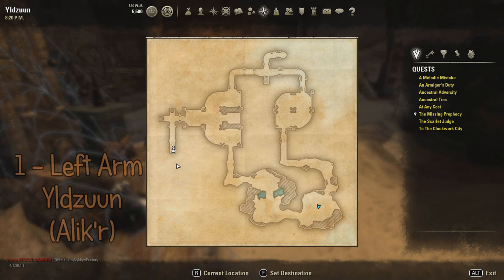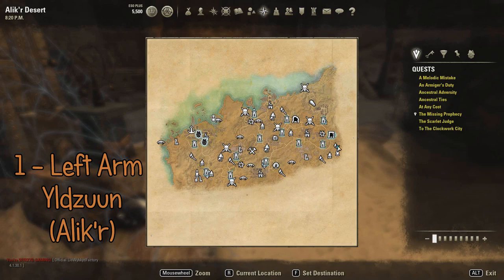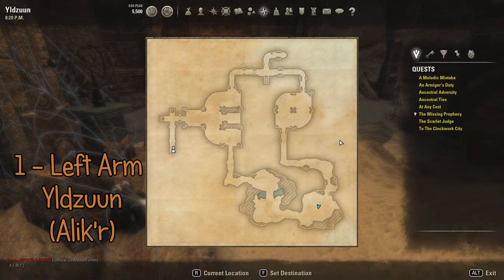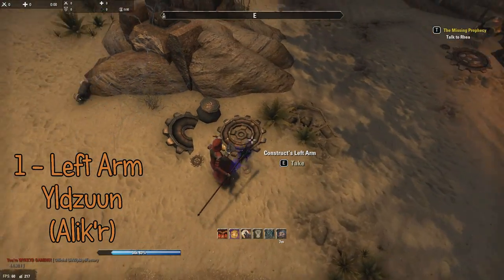Alright, so the first piece is the left arm, which you find in Alik'r, in a delve called Ilduns. Here is inside — it's the left arm.